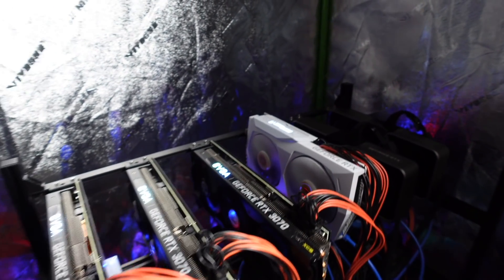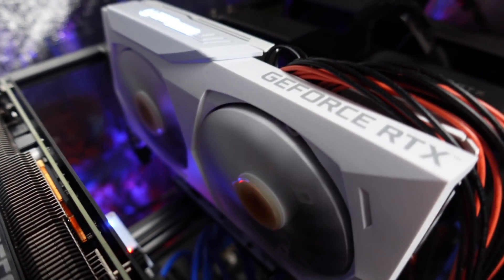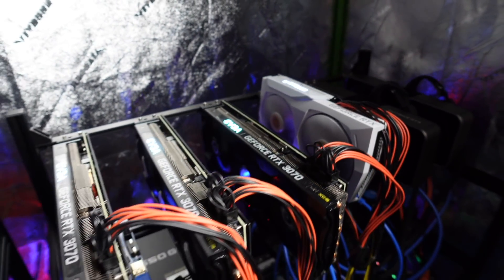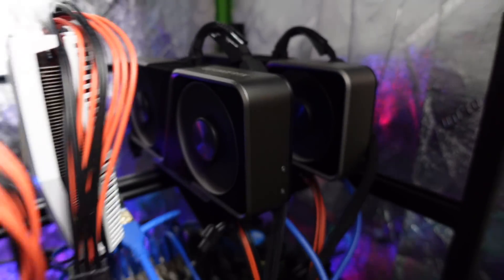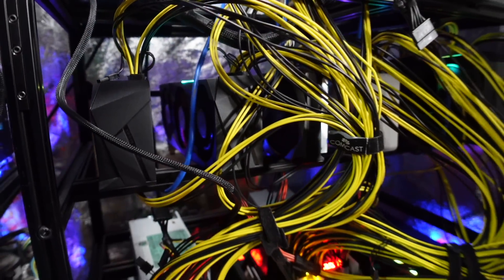We'll start right here. Look at this Zotac — look at that fan. That fan is not looking good, it's really wobbly, so that's got to come out. Got to figure out replacing that. I'm going to take all the GPUs out that need some repair and we'll take a look at them on the bench together.